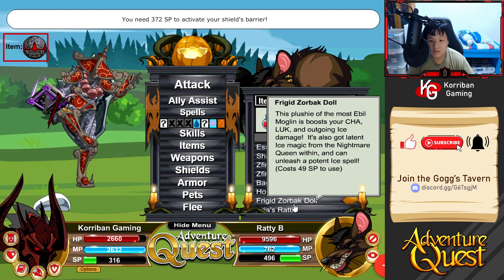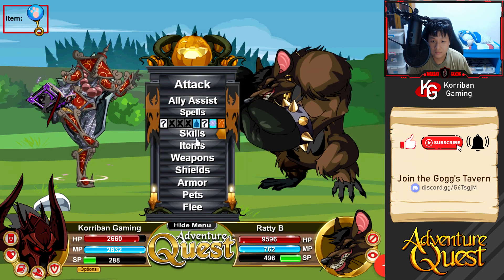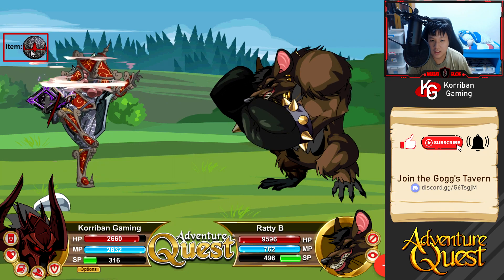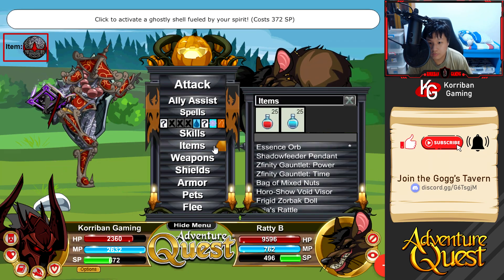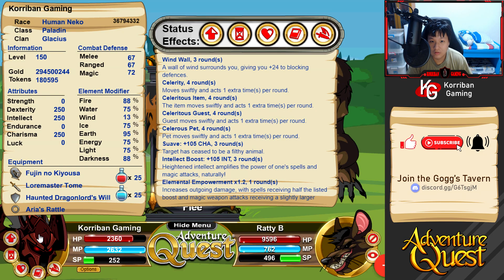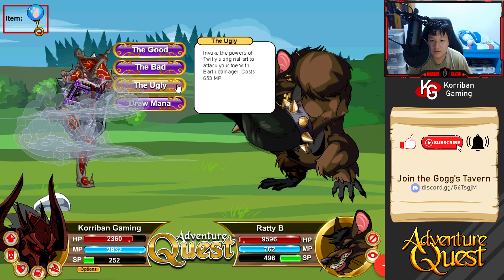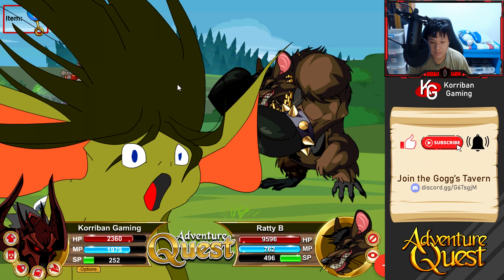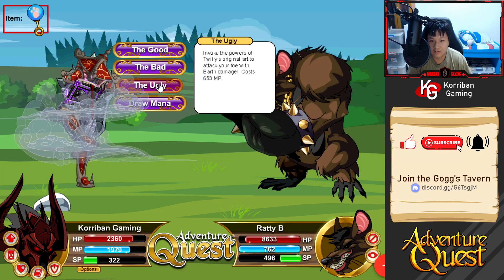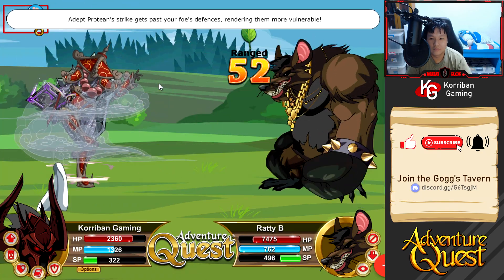I'll use Aria's Rattle to increase blocking since this is a defensive build - I want to showcase its true prowess. Aria's Rattle first, then Wall of Wind gives 24 bonus blocking defense. Should have done that before Purple Rain, but that's fine. Now attacking with earth - using the Ugly. I'm not entirely sure who this old artwork belongs to, but a very suitable name indeed.